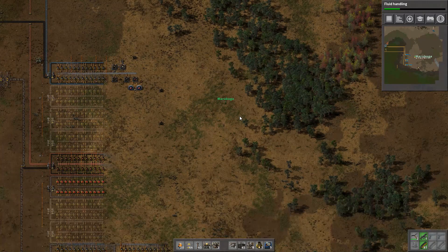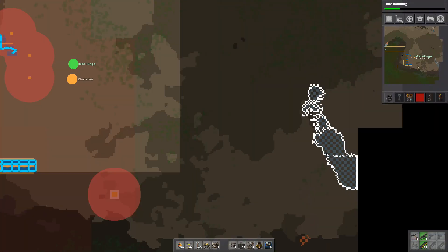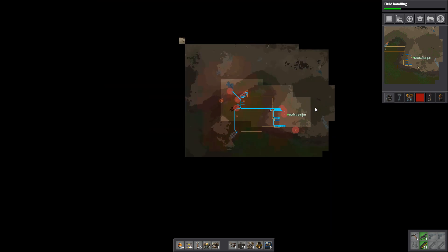We have a lot of wood over here. Do you see that iron patch on the other side? 1.4 million - yeah, we don't even know, it might actually be bigger. We don't even see all of it.